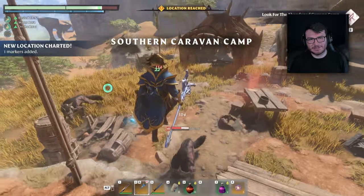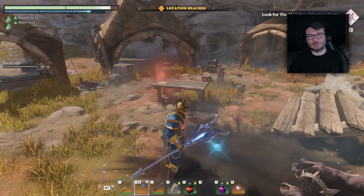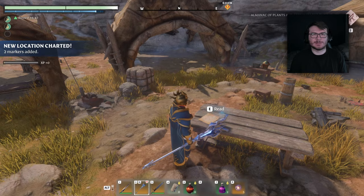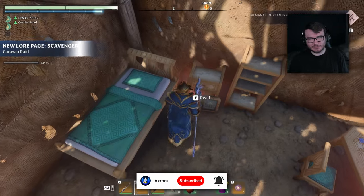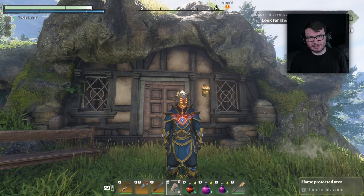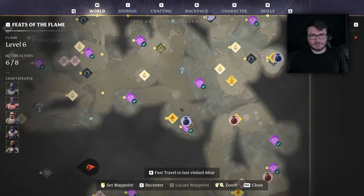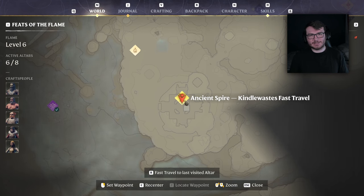I haven't actually farmed this chest myself yet, purely because it's not max level, but it's a great location for anyone who can't reach the Kindle Wastes Ancient Spire, where the majority of max level loot chests are. The second location was brought to us by Scott Vaughan, who reached out through email and comments with exact screenshots of where to go. You want to start at your base location again, then head all the way east to the Kindle Wastes Ancient Spire.